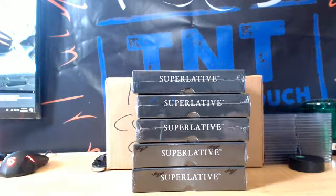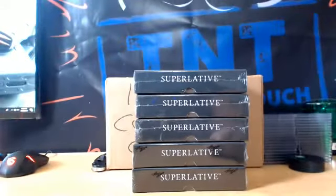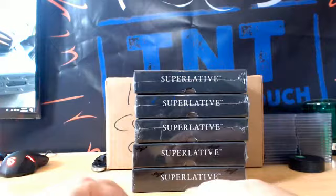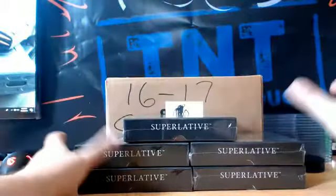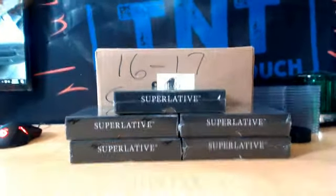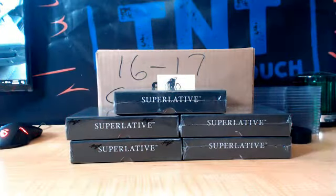Alright guys, we got a box of 2017 Superlative — this is the Update Edition. This is different than the standard Superlative that came out not too long ago. It does have Connor in it, Eichel — these are cards that are not on that original checklist. That's what it said in the email that I got from Leaf Direct.